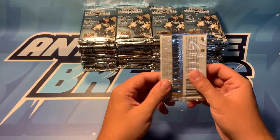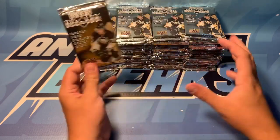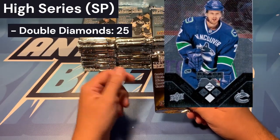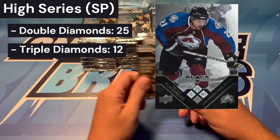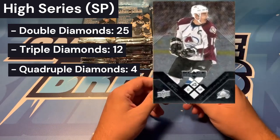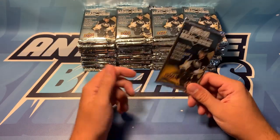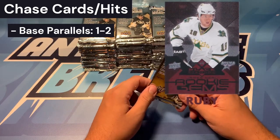Alright, today in the Black Diamond — these are blaster packs. We're hoping to get 25 of the double diamonds, their base higher-numbered cards. We've got triple diamonds opening at around 12, most likely getting 11 but hoping for 12. The quad diamonds will come in around four in this bunch, possibly more — that's always a bonus. Base parallels, there's a few different varieties, and we're hoping to get two of those today, most likely getting one.